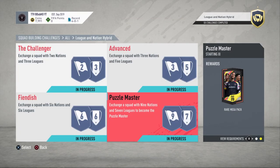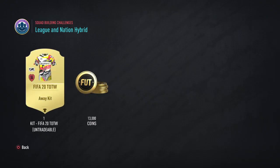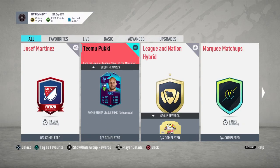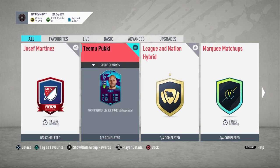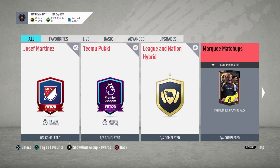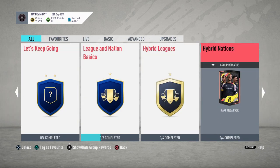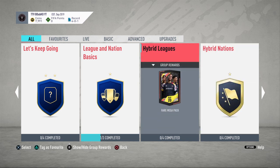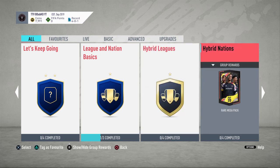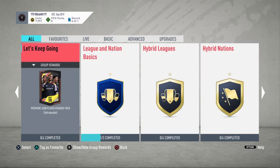After you complete that, you get a 55k rare mega pack, a nice kit, and 13k coins — which is a thousand more coins than we got last year, so happy days. I'm thinking of doing more videos on these too. If you've missed Hybrid Leagues and Hybrid Nations or know anyone who needs help on them, be sure to check out my previous videos for those.